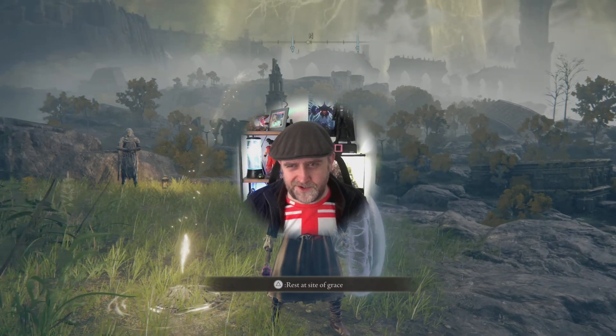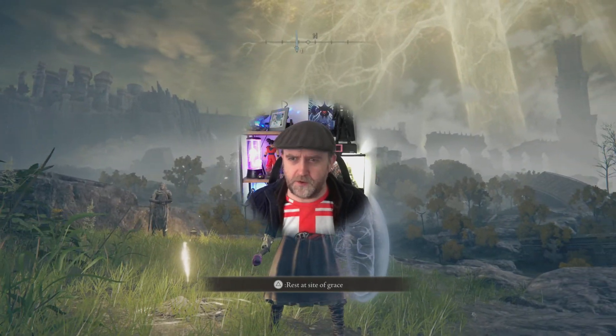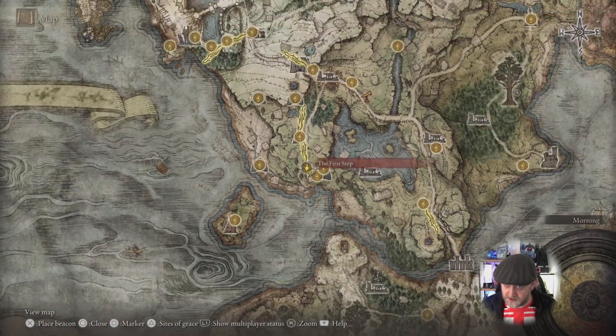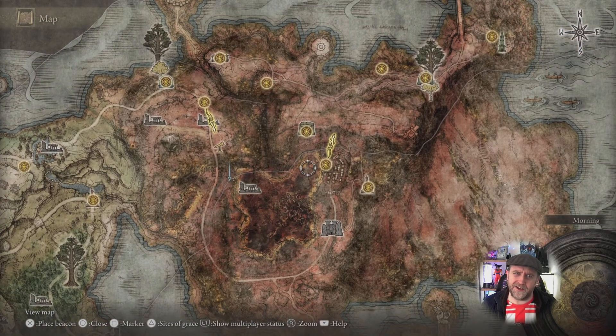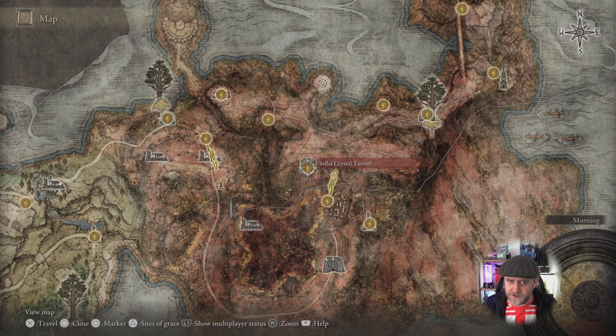Hello chums, this is Captain Steven. Today I'm hopefully going to be picking up a new spell called Eternal Darkness — sounds ominous! It actually takes 35 intelligence to wield and I've only got 30, so it's probably a pointless exercise, but here we go.